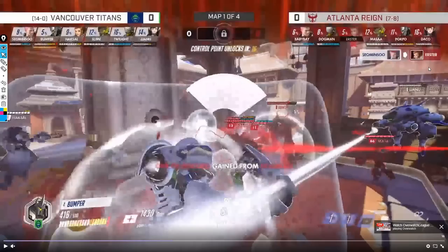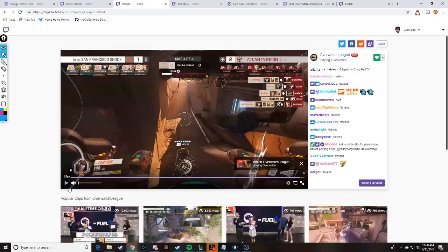With that context established, this is not the main focus of the video. We're going to tackle one of the biggest issues happening right now: the car wash hold on Watchpoint Gibraltar. It has one of the lowest success rates and a lot of teams just keep doing it and lose within the first 30 seconds. I believe there has been only one instance where Atlanta Reign successfully did a car wash hold versus Vancouver Titans, and even that involved Bumper doing his thing. One success out of about ten attempts is roughly a 10% win rate — not very promising.